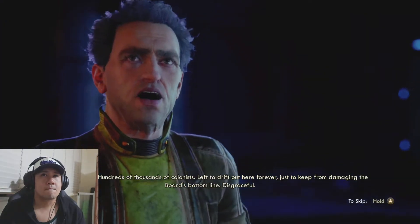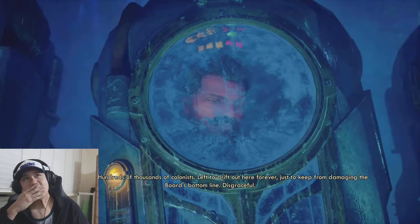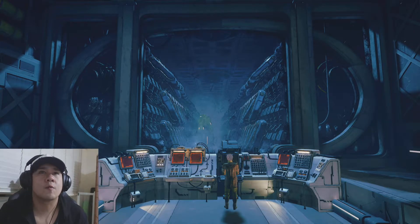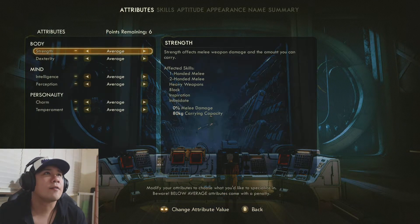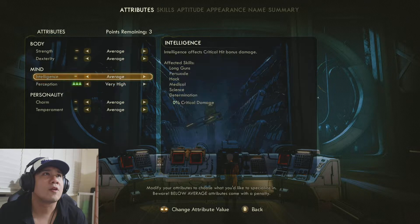Hundreds of thousands of colonists left to drift out here forever just to keep from damaging the world's bottom line — disgrace. So: Strength — average strength affects melee damage and amount you can carry. Okay. Excellent cellular integrity, not likely to liquefy. I have no idea how to play this, but it affects headshots. Oh, weak spot spawning. I'll put it as very high.